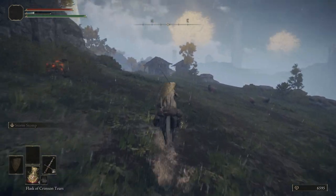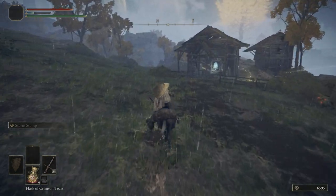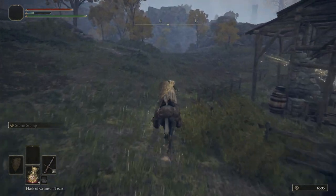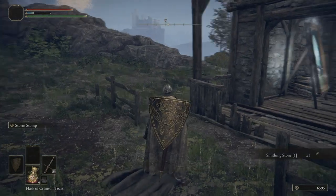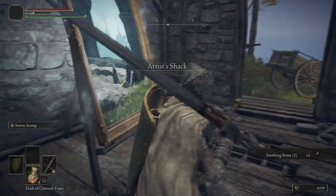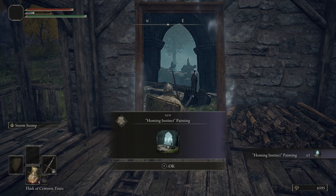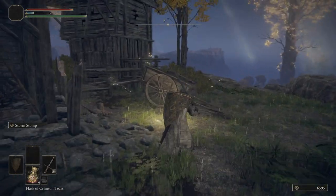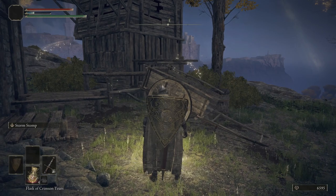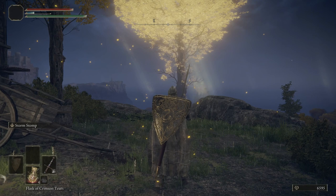We're going to come back down to this path here. Off to the left, we're going to see the Artist Shack. We're going to go ahead and grab an item and examine that painting, then go ahead and light the grace and end the video. So we get a Smithing Stone, and then right here we get the Homing Instinct Painting. We will go back and get that eventually, but it's not going to be right now. Right here let's light this grace, and then I think we'll end the video right about here.